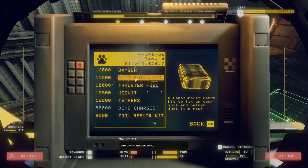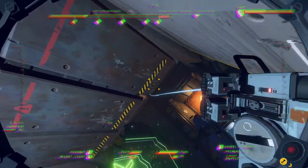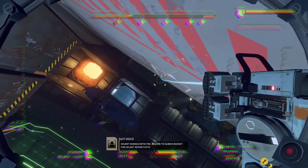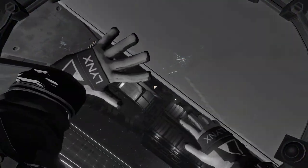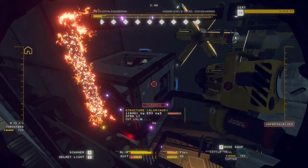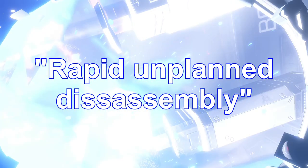You'll also need to buy health kits to top yourself up if you fall victim to one of the many hazards you'll encounter while breaking ships. There are many ways to get hurt or even die in Shipbreaker: suffocation, fire, freezing—you can even accidentally fall into the processor and get recycled. But most of my deaths were caused by rapid unplanned disassembly of the ship I was working on.